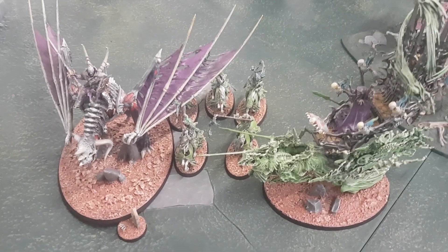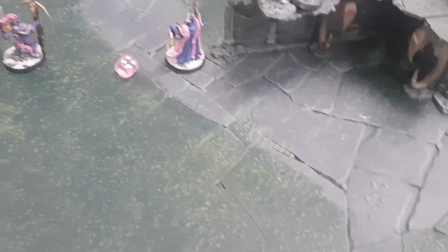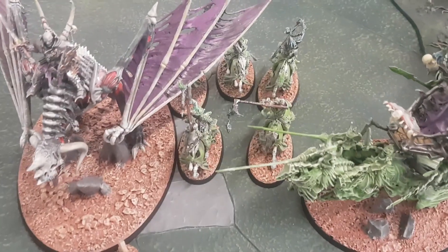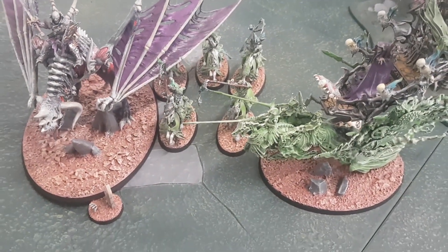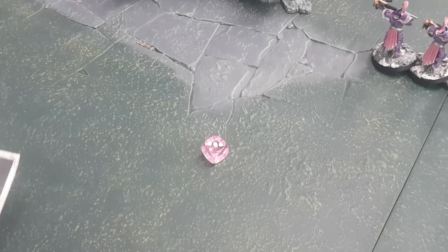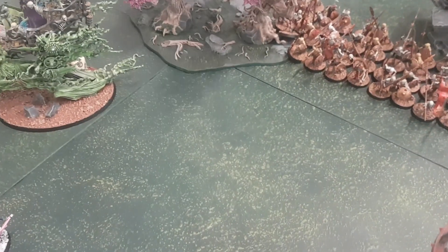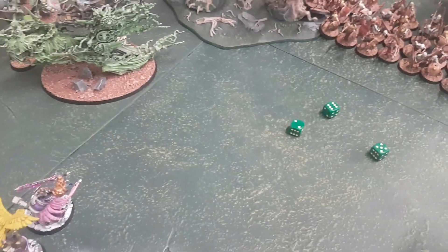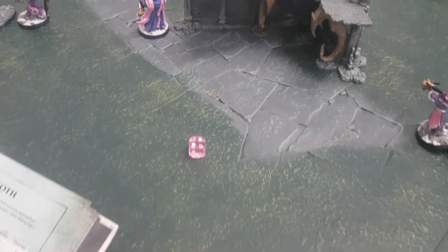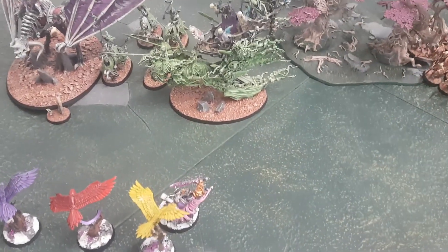The Prime smashes his Comet Strike Scepter into the middle between the two front Hex Wraiths — every enemy unit within four inches of that point suffers D3 mortal wounds. Dragon takes two mortal wounds — passes one, fails one. The Hex Wraiths take three mortal wounds — saves one, one dead. The Mortis Engine takes one mortal wound — she passes.